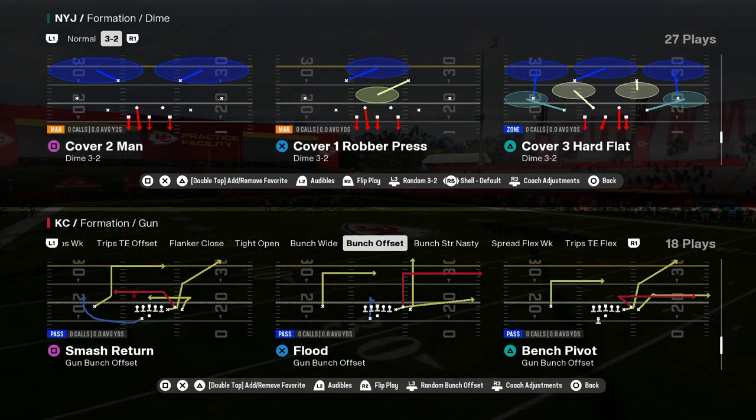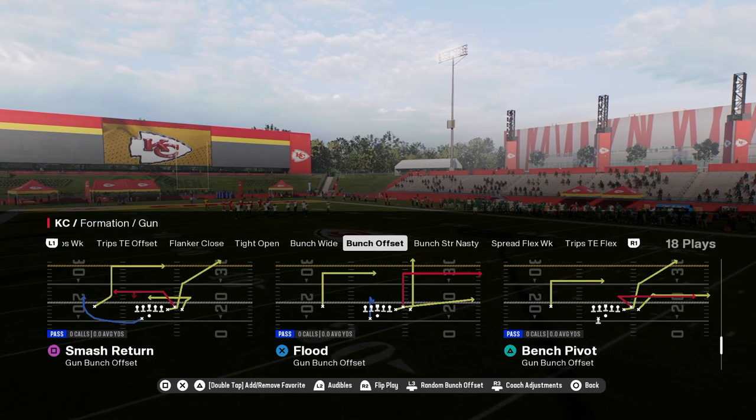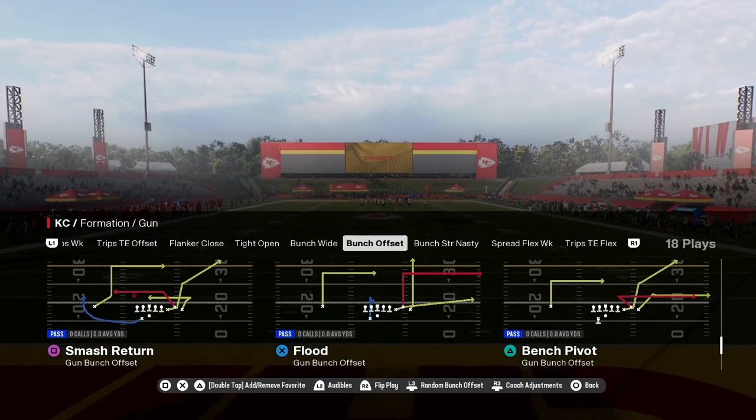Man coverage in Madden 25 is the current meta. We're going to show you how to beat it in this video. This is bench pivot out of the bunch offset formation. This is in the Colts playbook. The Colts playbook is probably the best offense in the game.